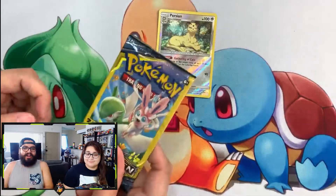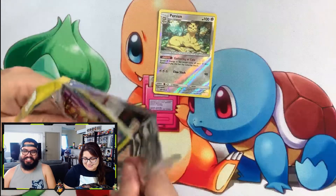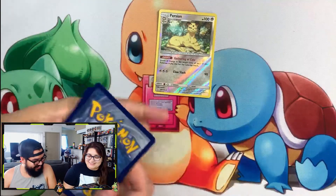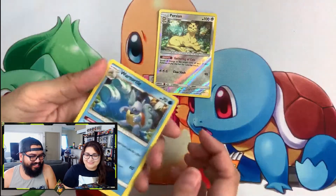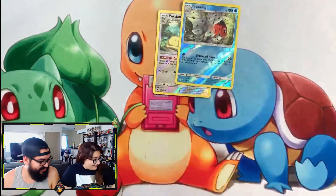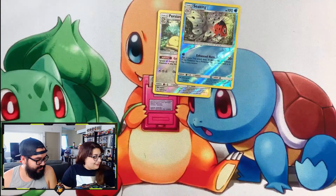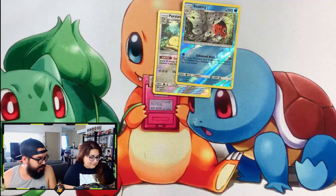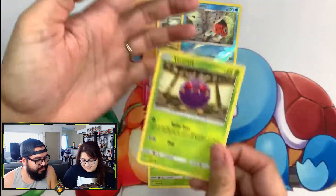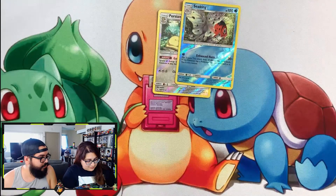Sorry about that, we had to pause — had to go to the restroom. We're back! Two more Dollar Tree packs left, let's see what we got. We have Tentacruel, Tangela, and Venomoth — nothing too exciting there. Then I'll go to my building battle.